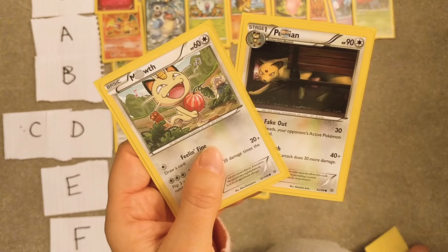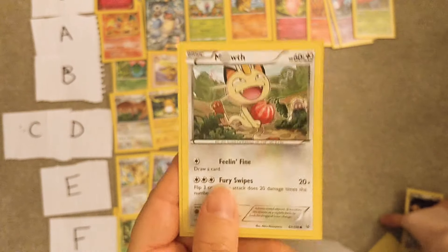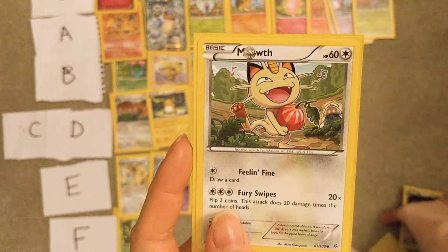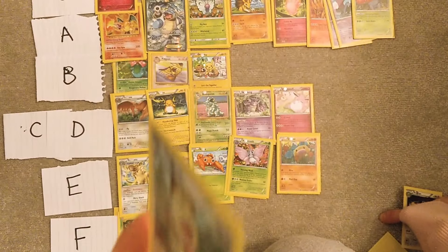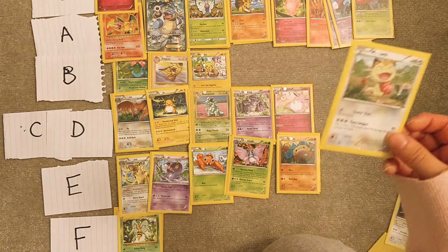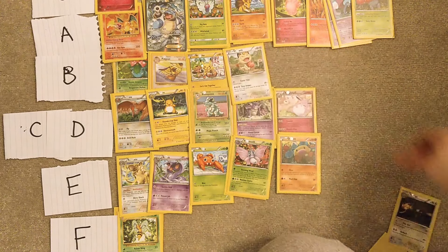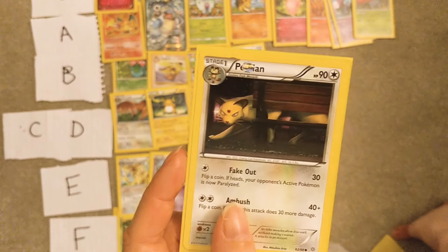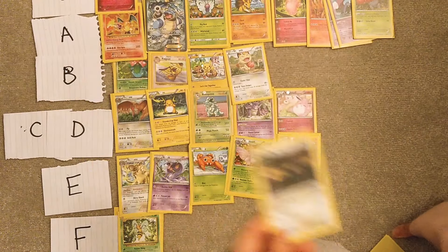Meowth and Persian — I guess we should rank these separately. Meowth as a character is really cool, and it's a cat, so it's probably the same level as Pikachu — B tier. Persian — I quite like the Persian character in the anime, it's kind of the evil one, but it's E tier.